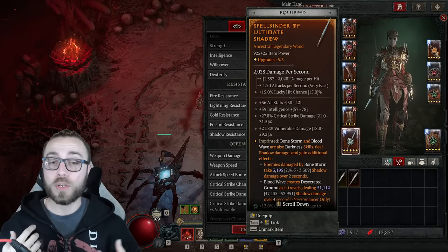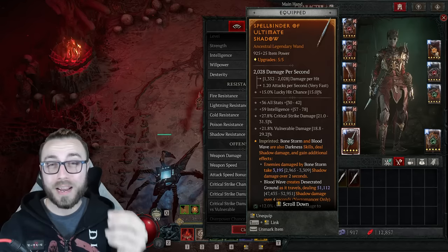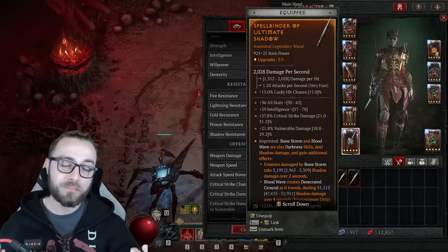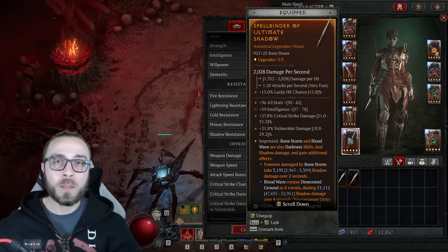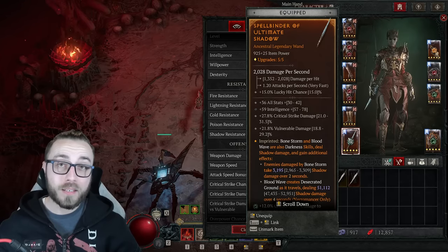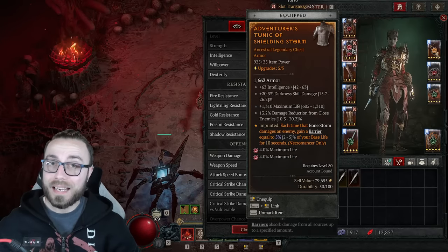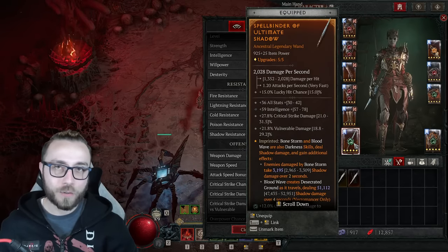For the wand, go with intelligence, all stats, and then vulnerable, damage to close, damage to shadow targets, or straight up crit damage if you're at 100% chance to crit. This is obviously where we're putting Ultimate Shadow — you need it on the build somewhere. I basically think you should run Ultimate Shadow on any build that can fit it, because not only does it synergize with Shadow Blight, Blighted, and all our shadow damage, but the damage over time effect it applies counts as Shielding Storm hitting an enemy — so you're nearly quadrupling your barrier generation.